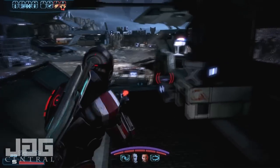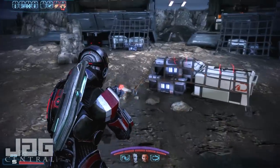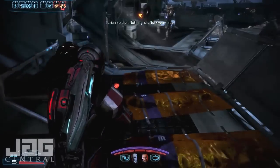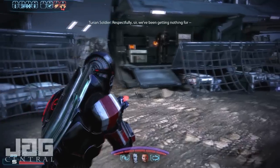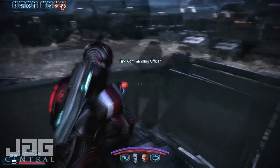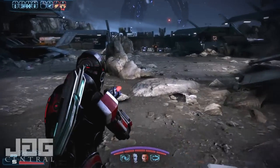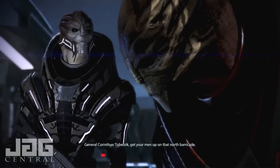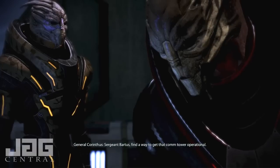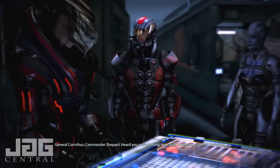Knowledge of the terrain is our only advantage here and that's not going to last forever if they keep throwing their forces at us. We'll hold this area as long as we can. I'm linking my transponder to the life signal monitoring system of the unit's suits — if it goes out, send another unit here ASAP. There's another data pad with money. Looks like you need money pretty much in this game. Commander Shepard. Heard you were coming, but I didn't believe it.